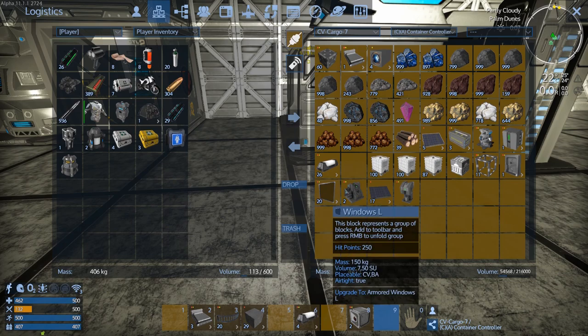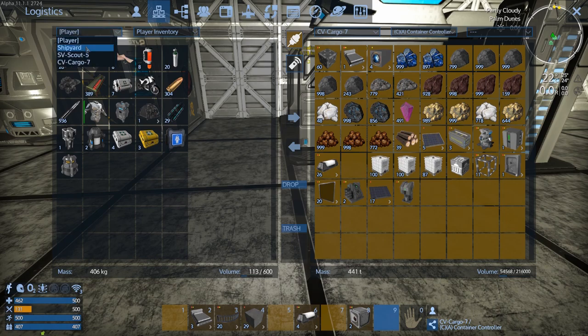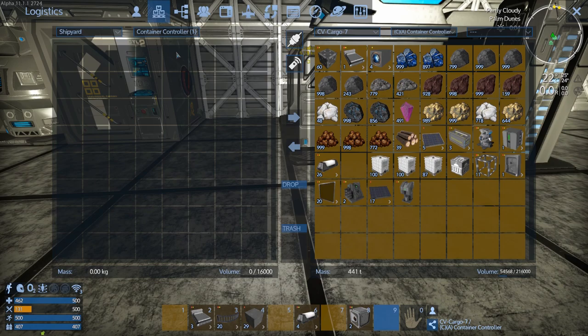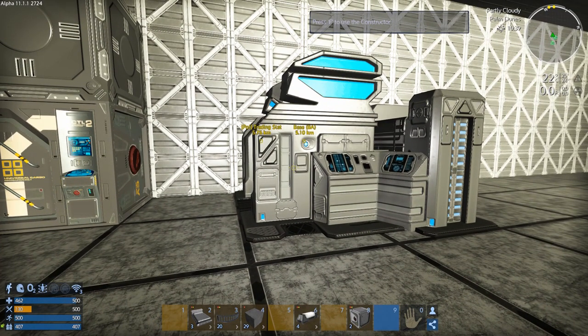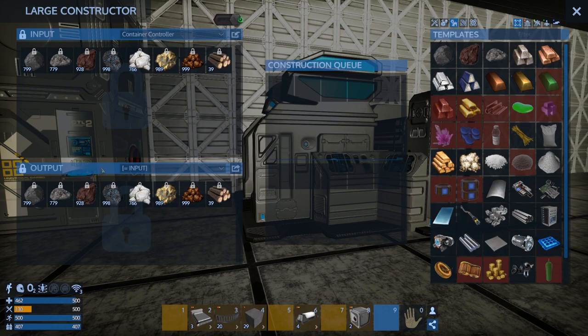Let's transfer — look at all this crap, all these ores and stuff. We've got the shipyard, we've got the giant container controller, we've got 1600. Let's put a stack of everything we've got in there for right now — that should get us going, that'll get us what we need for now. We'll just connect to it. The container controller can just go on its own for now — that's fine.